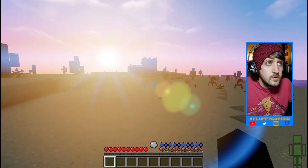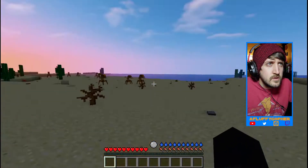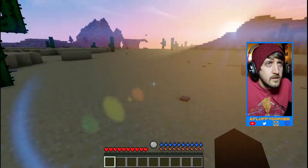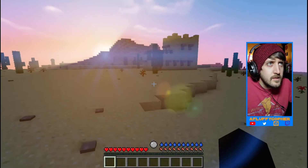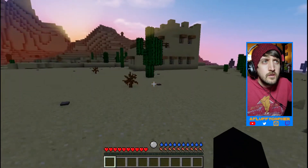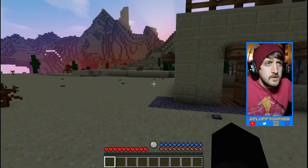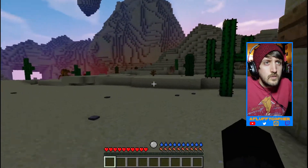There's a structure of some sort — oh, is this a village? Come on, some sort of building. Perhaps we can use it as a safe haven for the night. I want that tumbleweed though.